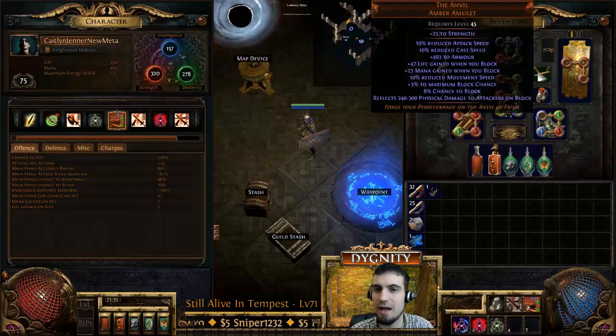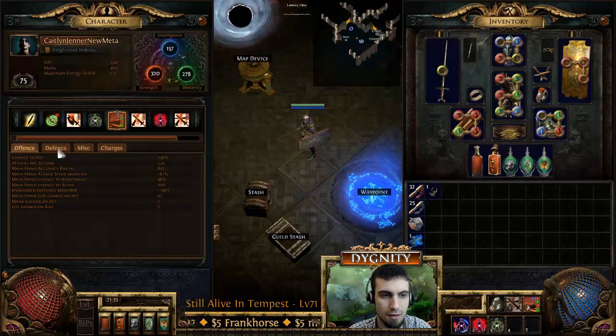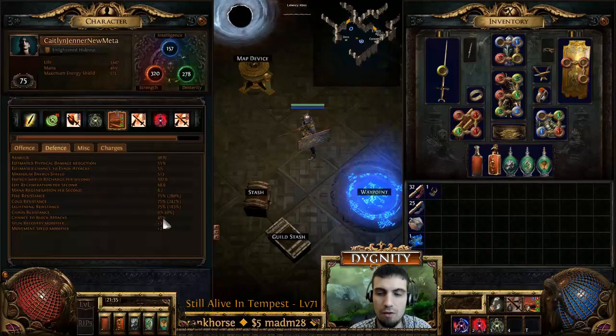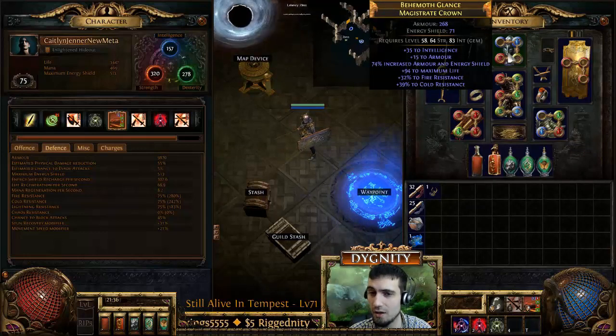The next thing is the Anvil. This would normally be terrible itemization for just about every build, even if you're going for max block — it's really not ideal. However, with this you gain a ton of life and mana whenever you block. Our block chance is 45% right now. Because of that 45% chance to block, if 100 mobs are hitting us all at the same time, 45 of them are going to be blocked, generating a lot of mana and life. It also raises maximum block chance and reduces movement speed, which helps us slow down and keep mobs with us.